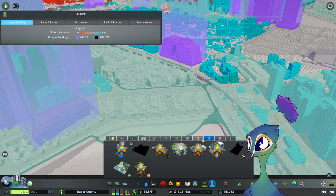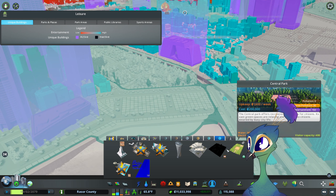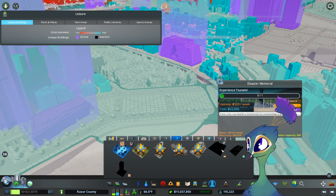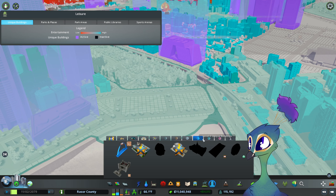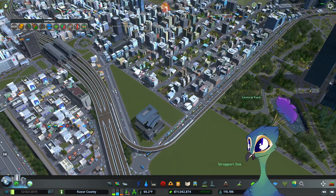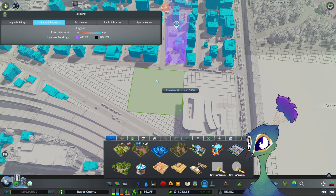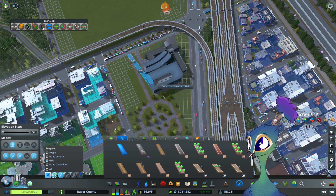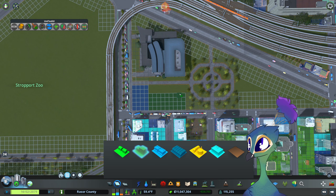I want to start looking at unlocking some more of our unique buildings. The ones that I really care about are already unlocked — we'll unlock those eventually, give it time. I want to put a park here — I feel like that's a good use of this space. We'll have a little zoning, but most of this will be parkland. Just like this, we will zone this as residential.